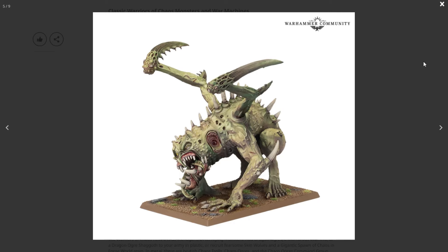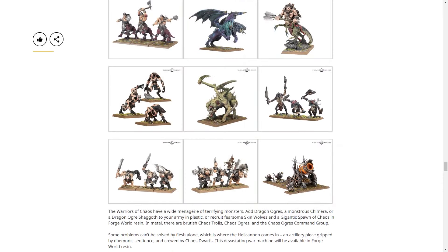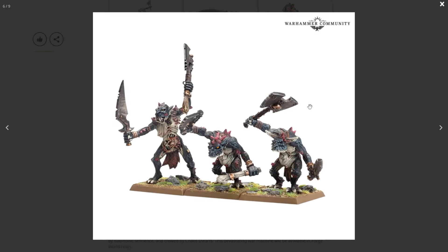In metal we have the Chaos Trolls, which are appropriately terrifying — especially the one on the left with mouths growing out of it. They're kind of emaciated, which is weird for trolls since they're known for eating everything. I don't look forward to putting those metal arms on — they're not going to want to stay, you'll have to pin them. But the kit looks pretty cool. I love the crystal things growing out of them. I want them to redo this one in plastic and get rid of the Fellwater Trolls.